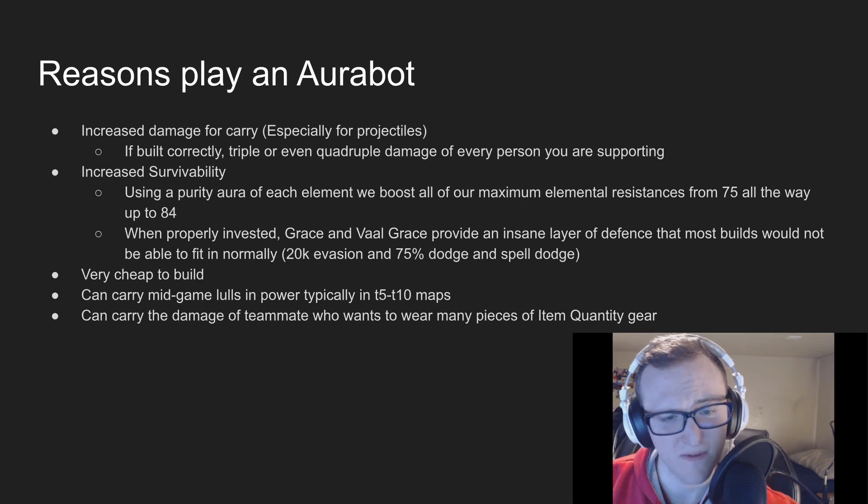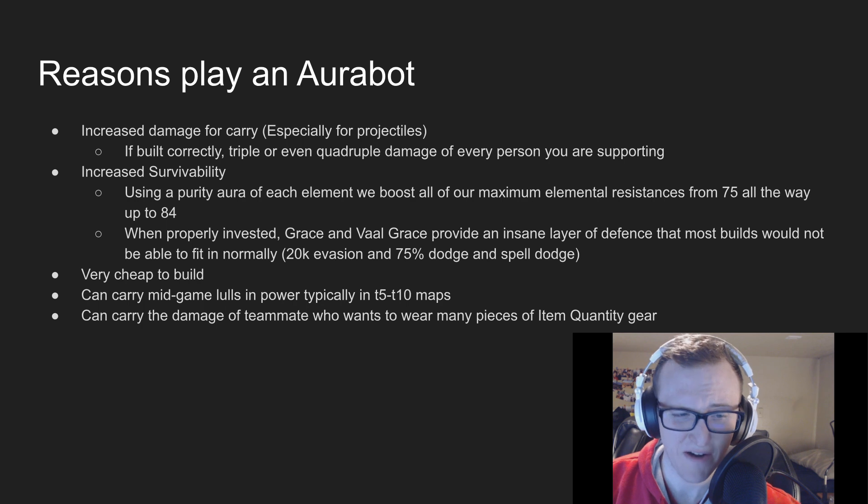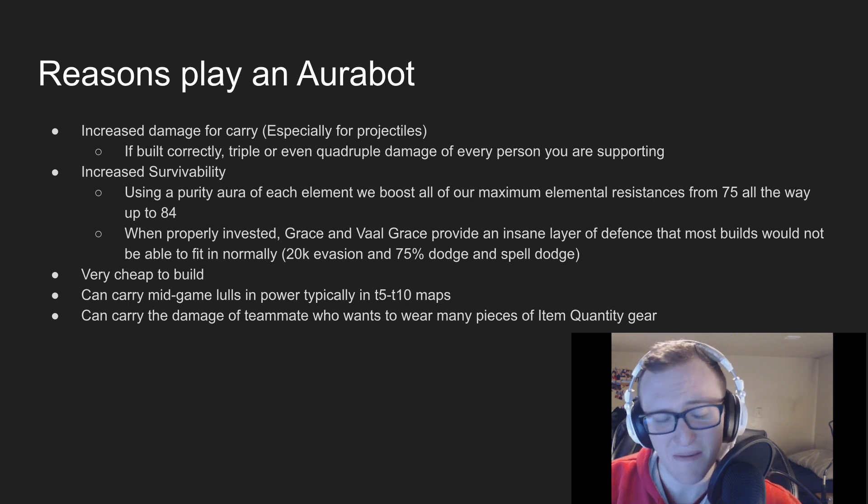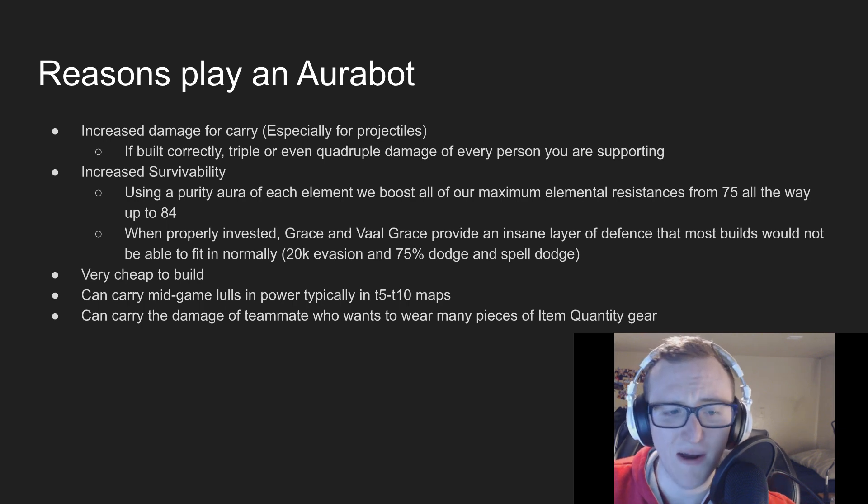On top of all these bonuses you can provide to your party, AuraBots are typically very cheap to build, especially after the first couple days of the league. Many build-enabling items typically drop down to the 1 or 2 chaos price range, and you can get a functional Aurabot build for endgame maps spending maybe 10 to 20 chaos. AuraBots can carry midgame lulls in power, typically from T5 to T10 maps, and they can also carry teammates who want to wear item quantity gear.